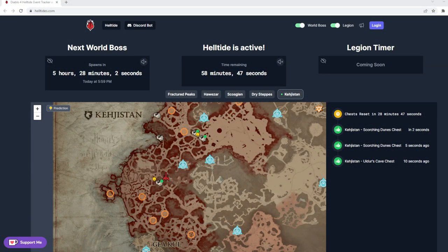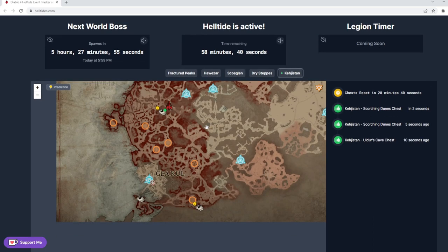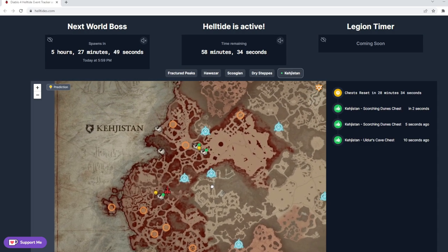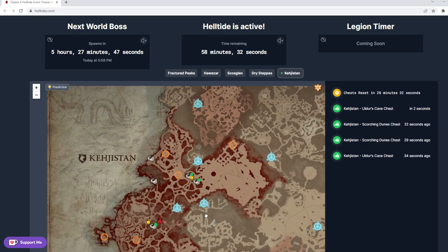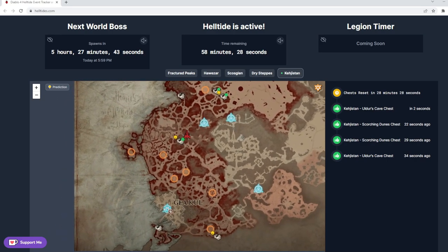Tip number two: if you ever want to know where a helltide is going to take place, go to helltides.com. This website shows you where it's going to be, when it respawns, when the next world boss is, where the events are within it, and where the chests are. It's a really cool little website.